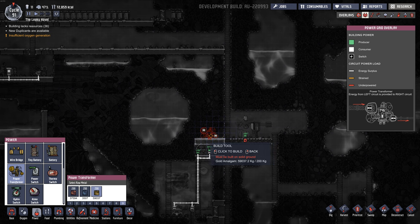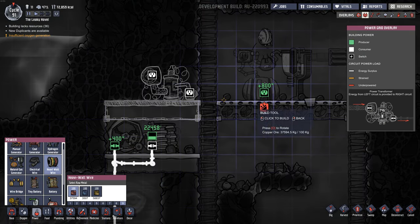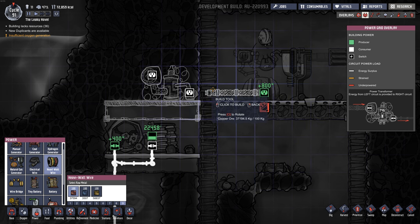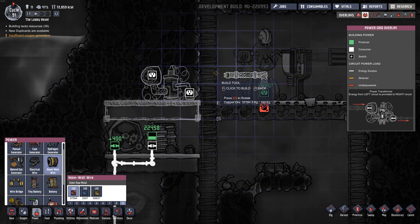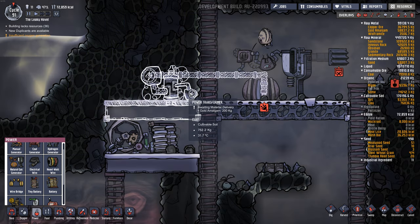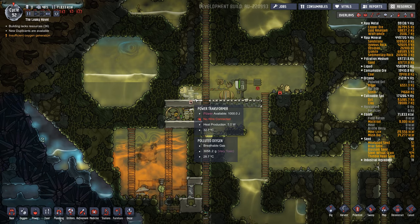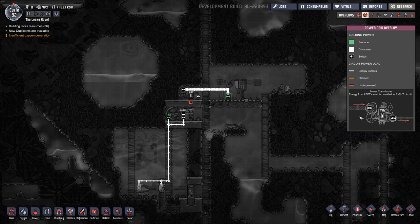I usually build transformers out of gold just in case they overheat, and I'm going to build it right here and connect the heavy watt wire. It doesn't necessarily need to be gold — it probably won't overheat. You want your heavy watt wire to go... it can't go through tile, so you've got to either use a bridge or build it up like this. The left side is where the heavy watt wire goes in and the right side is where the normal wire goes in. When you hit F2 to get the power overlay, heavy watt wire goes in the left and the thin wire comes out the right.